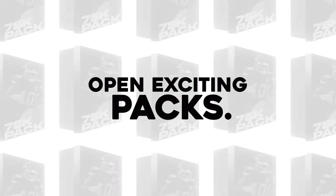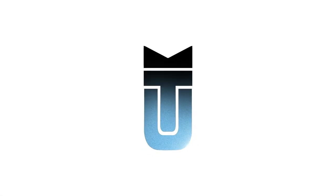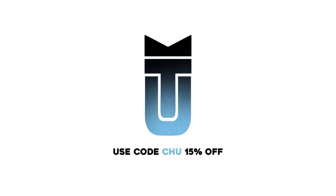I wanted to give a huge shout out to today's sponsor MuttPacks.com. You can click the link down below and open exciting packs, win tons of coins, and withdraw your account right away. You could use promo code CHOO for 15% off. When you sign up down below, you can get a free 10,000 coin pack as well.